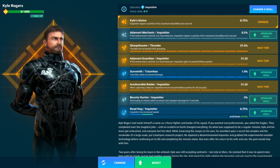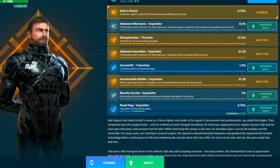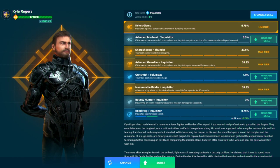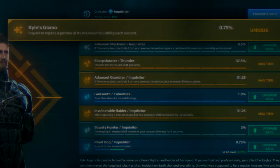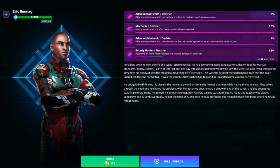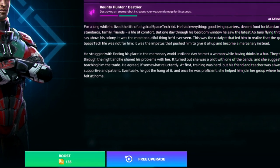In addition to having access to tier 4 of all skills, legendary pilots can now hold up to 8 skills in total. Their special skills now occupy a separate slot and have the maximum level by default. Also, you can now watch ads to boost your pilot's experience for free. Some of you were asking for this option, so here it is.